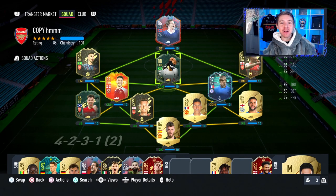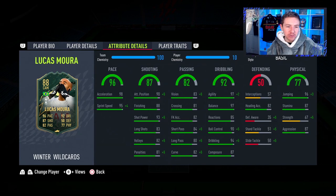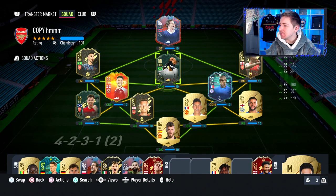Lucas Moura has been given a very nice Winter Wild Cards item and we are gonna try this thing out today — 4-star 4-star on him, high/medium work rates, a couple of tricks but not really applicable. Some really really nice in-game stats. When I first saw this card I thought yeah, looks like he could be a good CAM but he looks like he could be an even better striker.